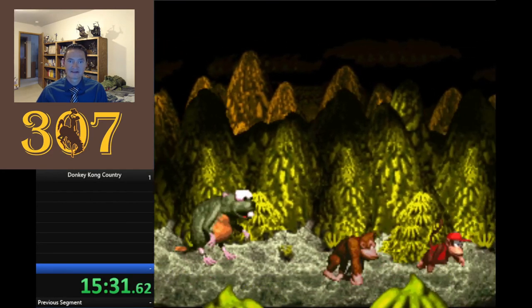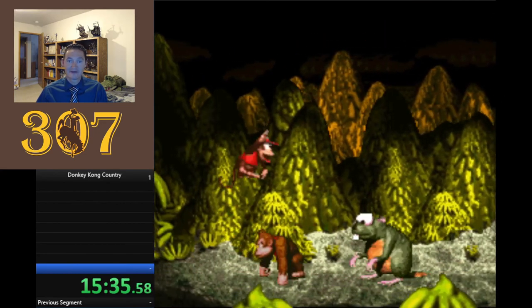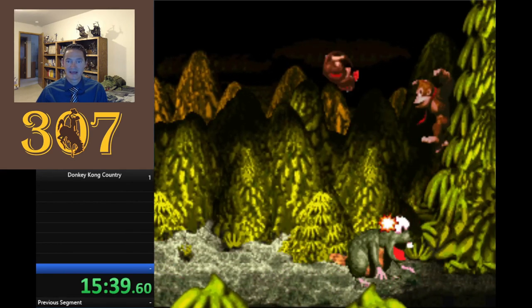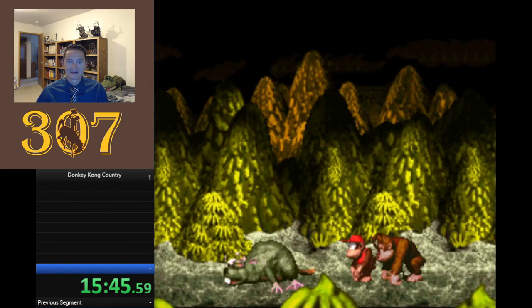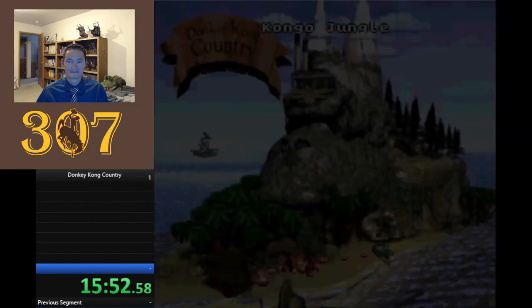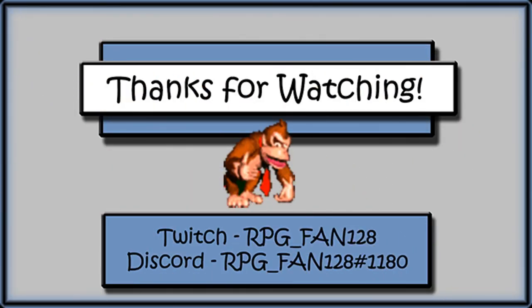This is Gnawty's Lair. This beaver boss is pretty easy but fun to beat. You just have to jump on his head, but each time you jump on his head, his jumps get bigger and bigger.